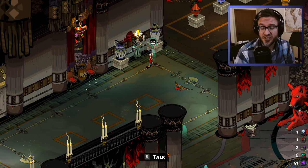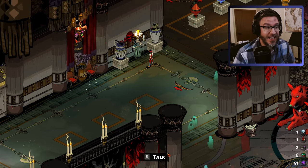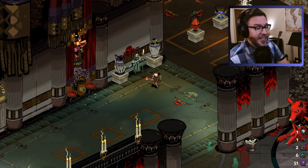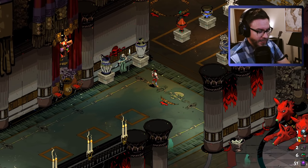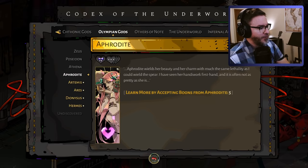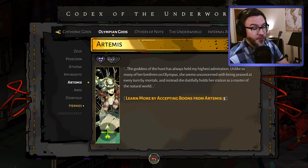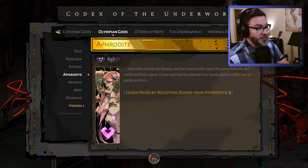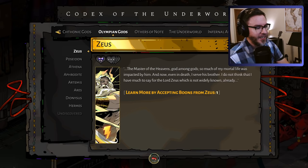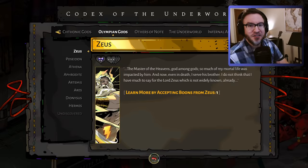To actually get the codex, you have to do a few runs first and die, and eventually you'll see Achilles and he will give you the codex. Inside the codex — this is on an older save — you have all the gods, but in order to see all of their boons like I was showing you, you have to take boons from those gods. So it doesn't come out right away, but it's something available to you as you continue to learn and develop.